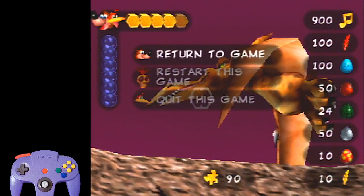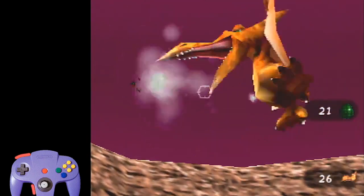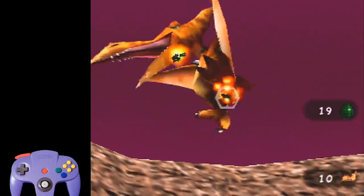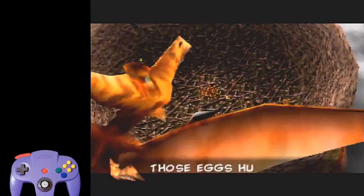Now he's flying around. Lead your first shot in front of his face, then aim at his body. He'll be stopped from the recoil, so aim at his head — not in front this time, just at his head — then at his body again, then shoot one more time anywhere. This should bring him to 10 HP. If you don't get it, it's fine.